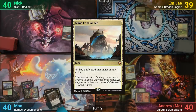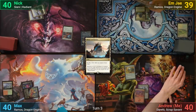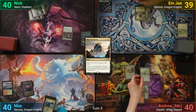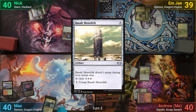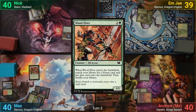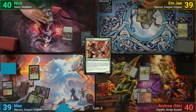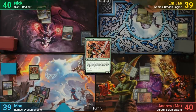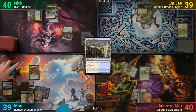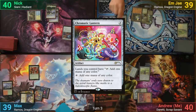MJ has a Mana Confluence and passes. I draw and sadly miss a land, but have enough for a Basalt Monolith and pass. Max plays a Mana Confluence and casts Wood Elves, finding another Trium and passing. Nick draws, plays a tapped Azorius Guildgate, and passes to MJ. MJ has an Ancient Tomb for turn and casts a Chromatic Lantern, then ships the turn.